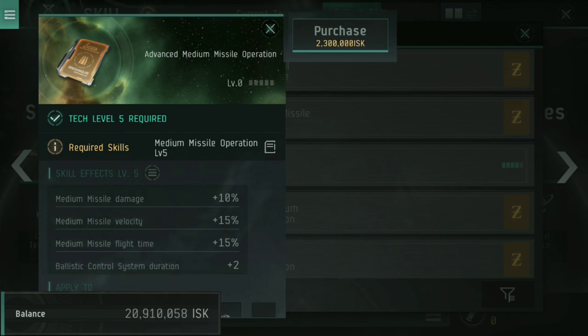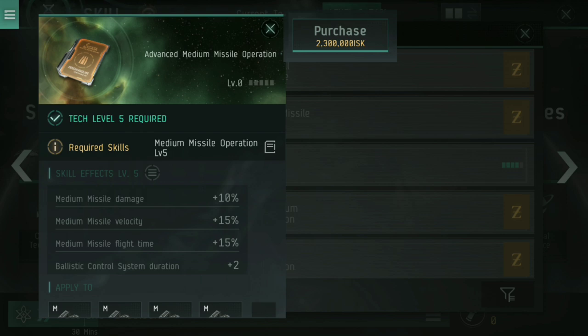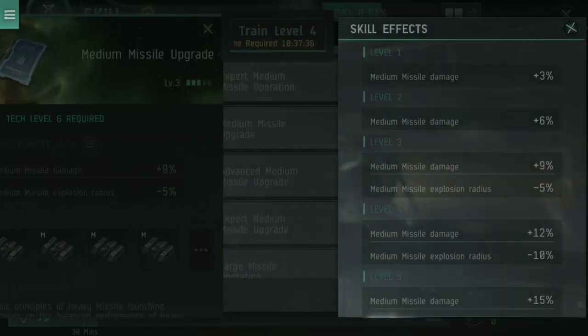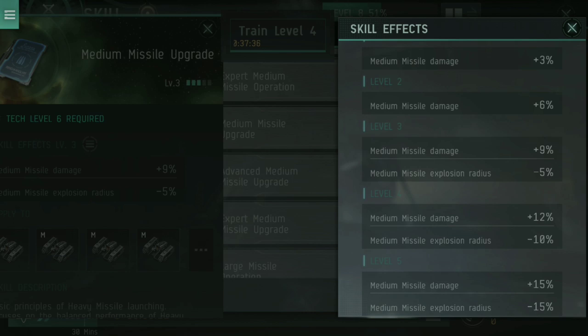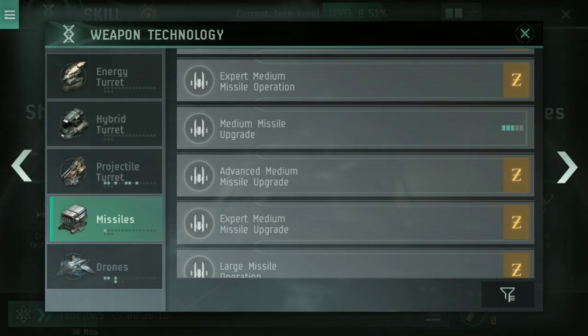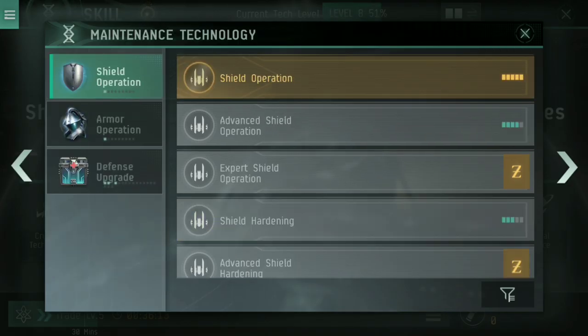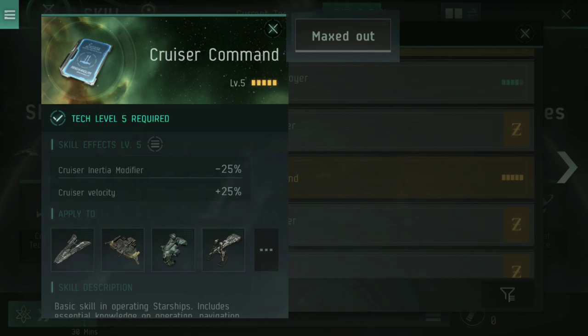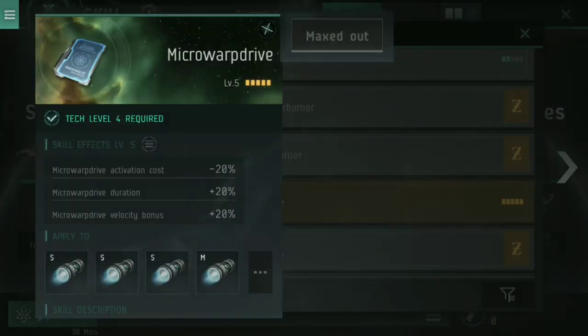If you go into the advanced medium missile operation, you get the bonuses from the Caracal Navy Issue ship itself, plus an extra 10% damage, 15% velocity, 15% flight time, and ballistic control system duration lasts two seconds longer. Beyond that, medium missile upgrade at level five gives additional missile damage and a reduced explosion radius, which means you can hit smaller, faster moving ships. Those are your main skills for dealing damage, but cruiser command is very useful for extra velocity and inertia modifier, and under navigation the micro warp drive skill is very useful for this build as well.